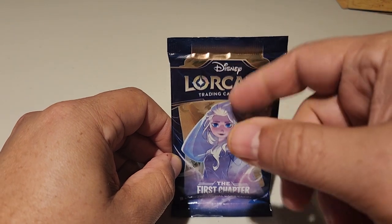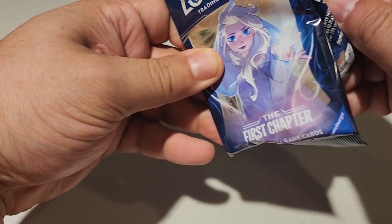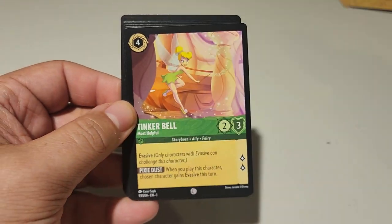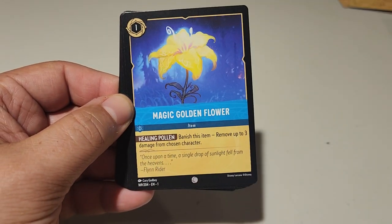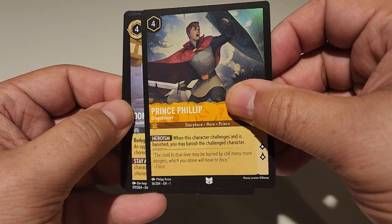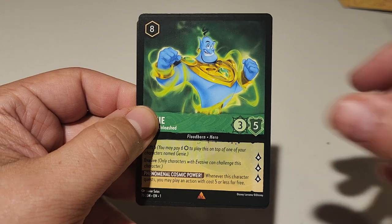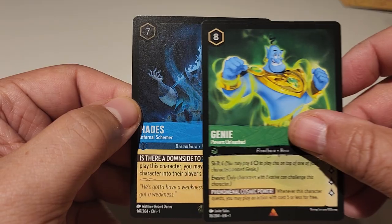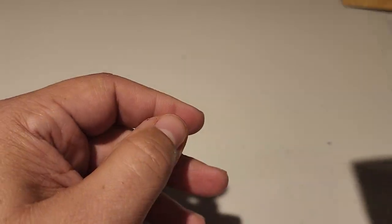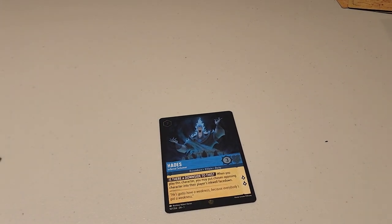And the final pack — last pack mojo. Maleficent, Tinkerbell, Magic Golden Flower, Goofy, Prince Eric, Prince Philippe the Dragon Slayer, Donald Duck, another Donald Duck, Just in Time, The Genie, Hades. I don't know if that's a special symbol. Alright, so this is number one reason why you don't open wax. But let's just go through some stuff real quick and get all the foils and rares to the side.